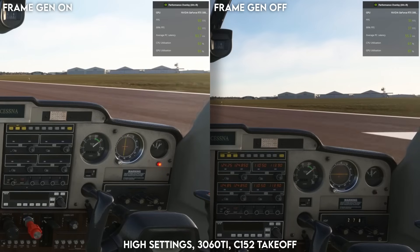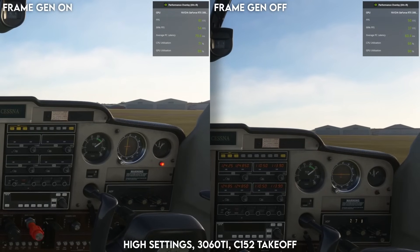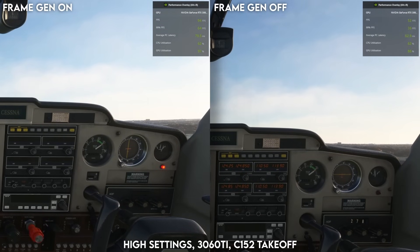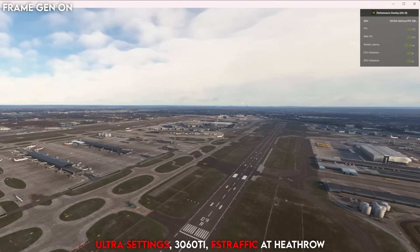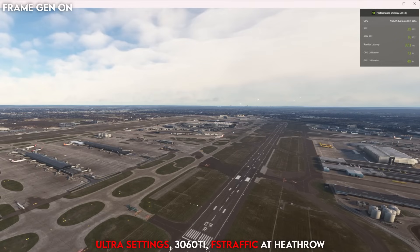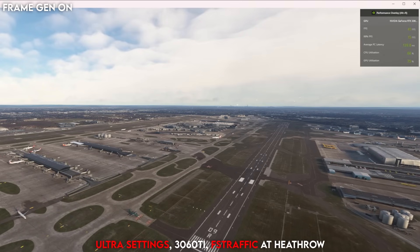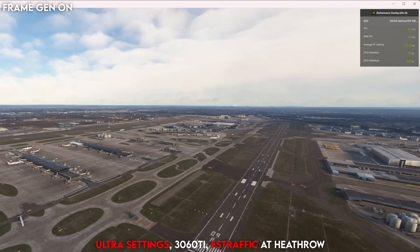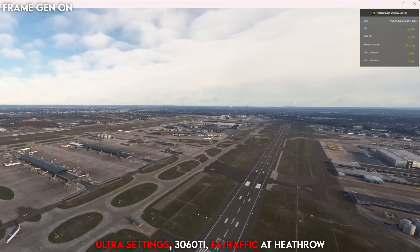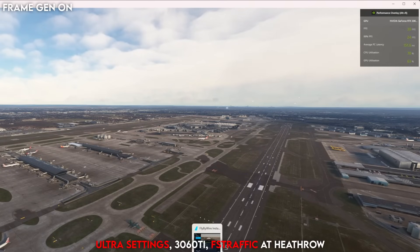So if you have a similar sort of issue, this tweak should help you out. As you can see from the comparisons on screen, in most cases frame generation is doubling my FPS — anywhere from 20 to 40 FPS before, up to 80 now. It often surpasses 80, and do remember I am recording with OBS which can take around 10 FPS off. Visually you can see a massive improvement, but there are some imperfections: it won't solve loading stutters when approaching a new airport, and heads-up displays can look slightly blurry, so if you fly fighter jets or use the HUD on the 787 often, you will notice it.